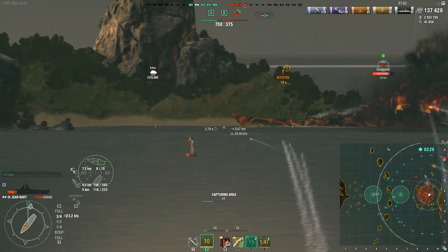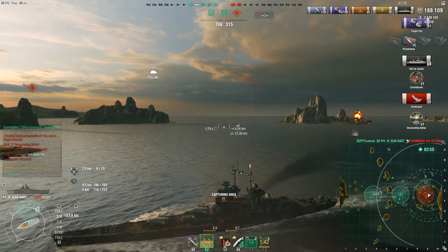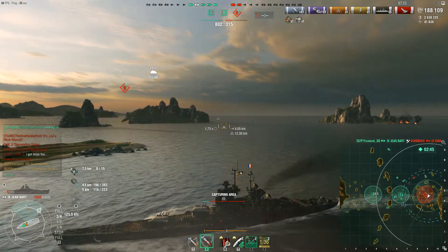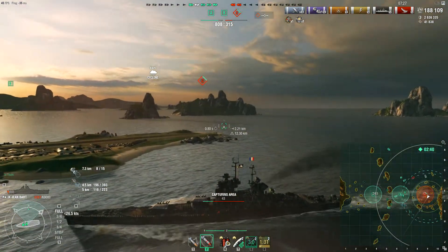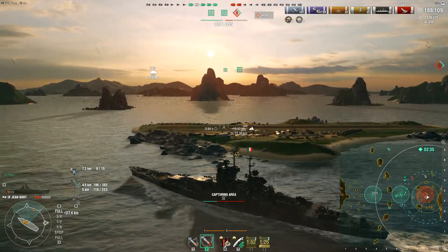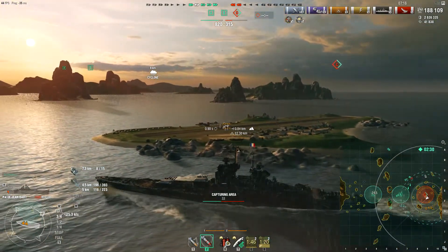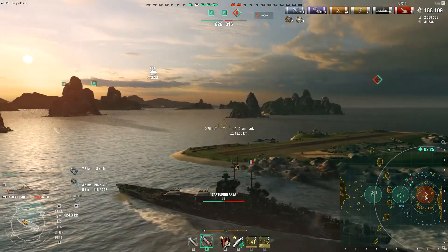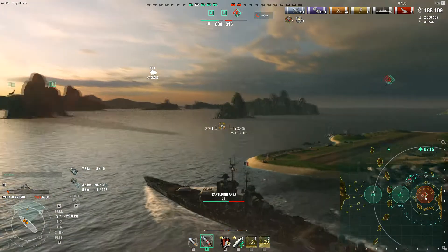He lost a lot of health. If he can get rid of this Iowa it's going to be truly beneficial. Iowa's turning broadside — oh, what are you doing? He pops his reload booster, gets a very nice hit. Quad citadel, Confederate — dead Iowa and devastating strike with only 2,327 points of health left. Oh my word, that Iowa — why did he decide to turn broadside? That was not particularly a smart choice. Yudachi, you probably want to go ahead and use your heal, because the faster you use it, the faster it will get off cooldown.